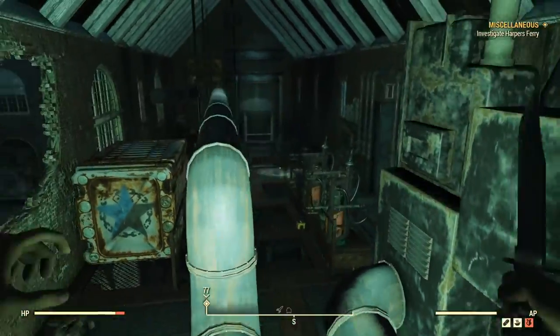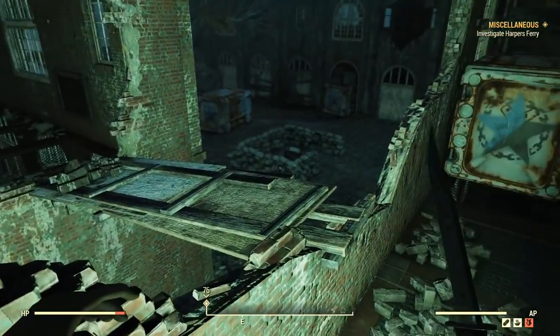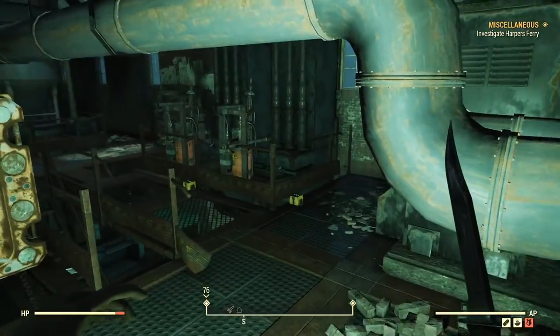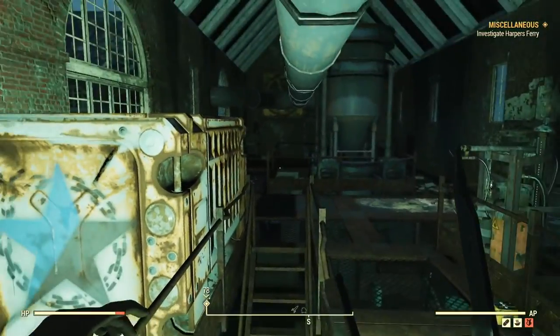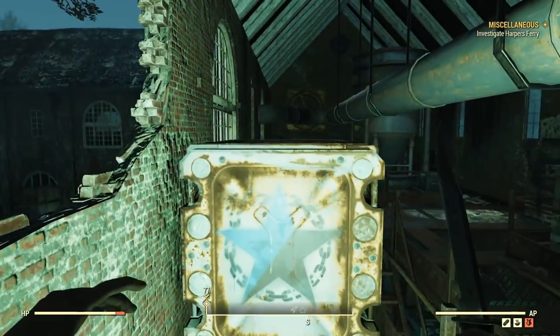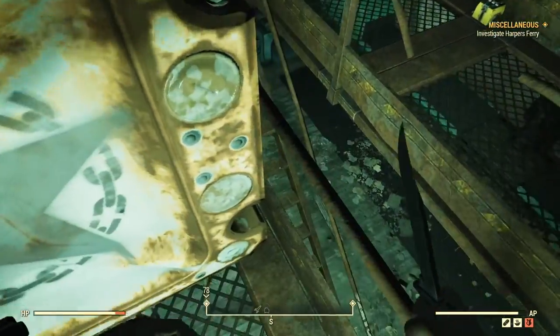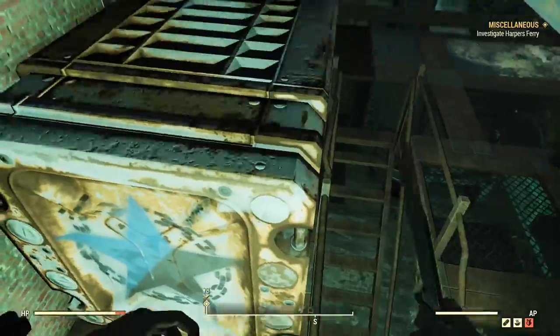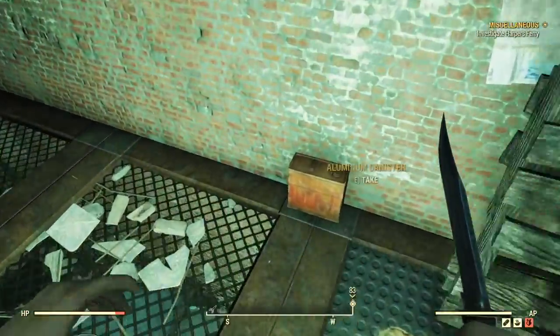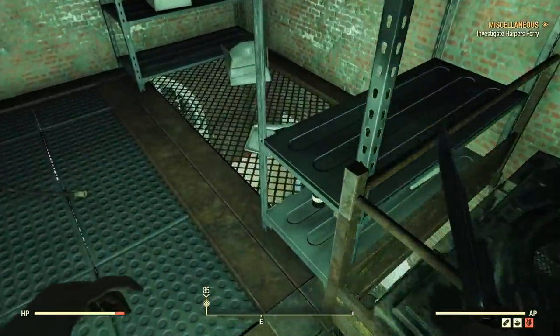I had a machete spawn here, I've had the death tombone, a spear, and the revolutionary sword spawn there. Be careful for these traps right here - they will light you on fire if you go down here. The best way around it is to simply jump on this railing right here, then jump on top, and now you're over here and you can start to loot all this stuff.